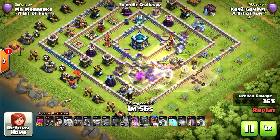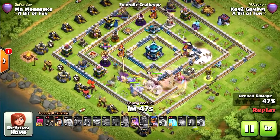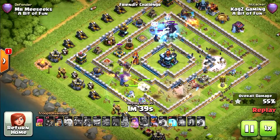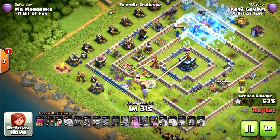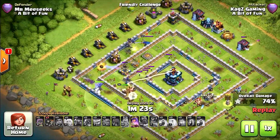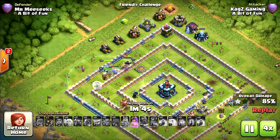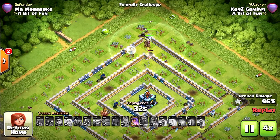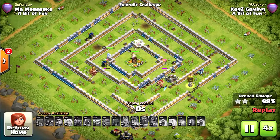With my rage and freeze, still got the queen ability and the royal champion ability. Two yetis and one ice golem are going towards the top. Now I'm starting with the bat spells on the single inferno — some going to the Town Hall. I cleaned everything on the top, the ice golems really helped. I consider it a fail because I didn't defend the Wall Wrecker — that happens a lot, people mess up attacks. Still managed 98% — three buildings left at the bottom, so it won't be three stars.